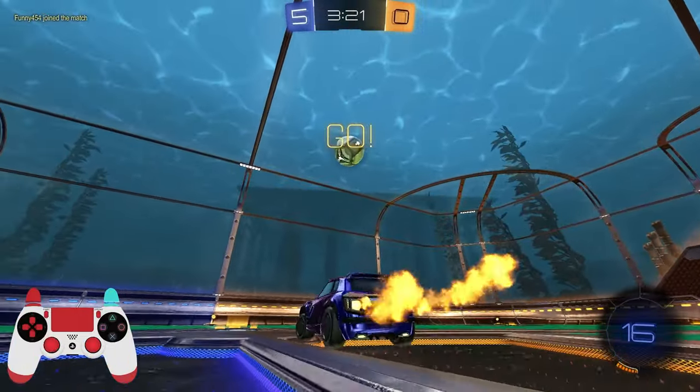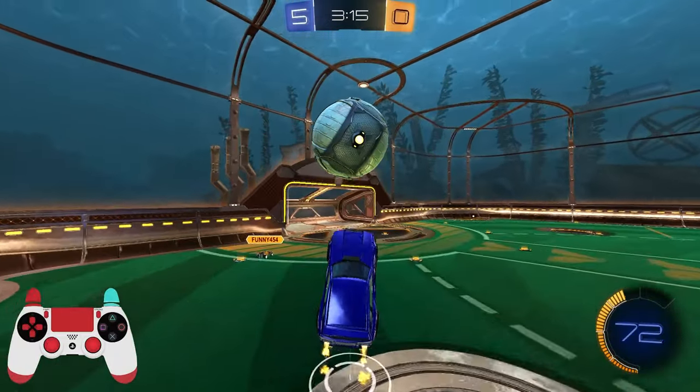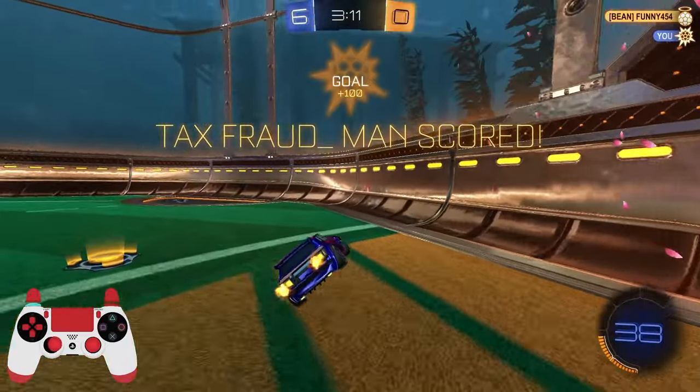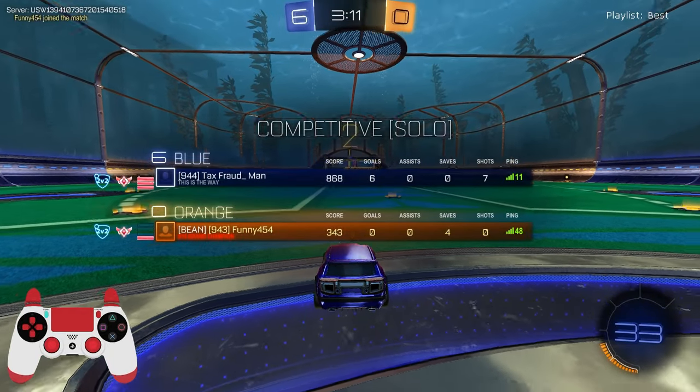My idea and strategy, especially for lower ranks around the Diamond/Champ area, is to attempt to boost starve. You don't want to fully commit to the boost starve just doing the cringe kickoff. I'll fake the height there — that's a bad clear. I'm going to put that in the net. We take another 6-0.